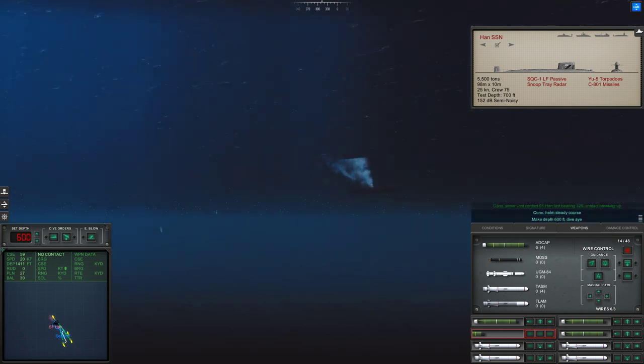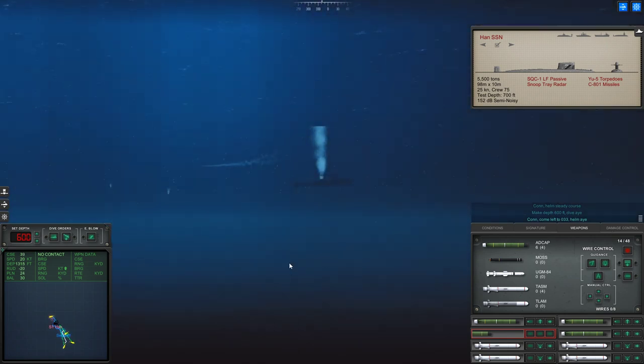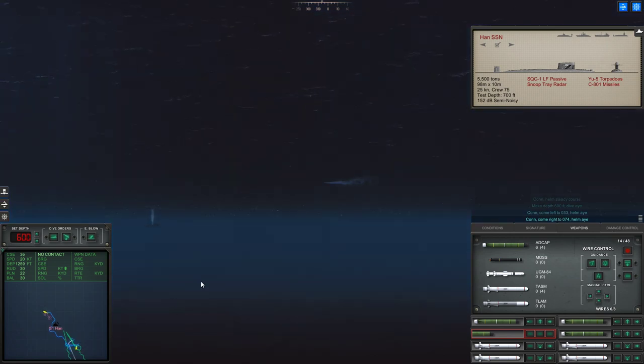I think my depth is 600. Con helm, make depth 600. And let's go to the side so we don't run into the... Let's go reacquire our torpedo here. Actually, we want to go away. They actually launched a circle turner as well, so don't come up so quickly. That's in 1,200 feet.